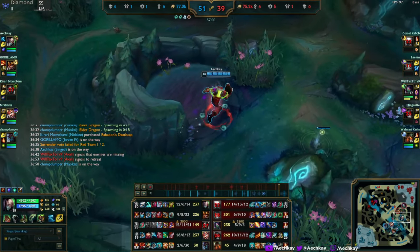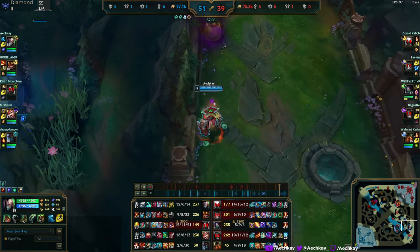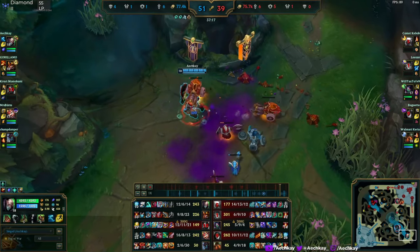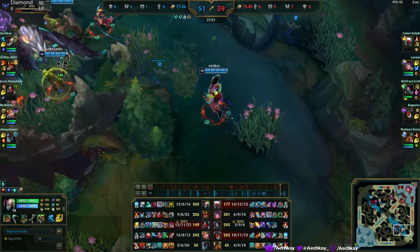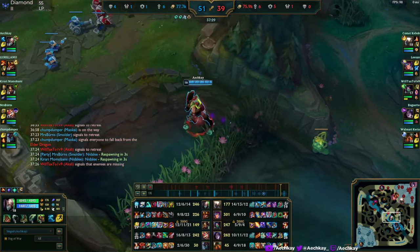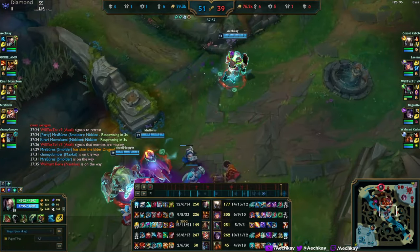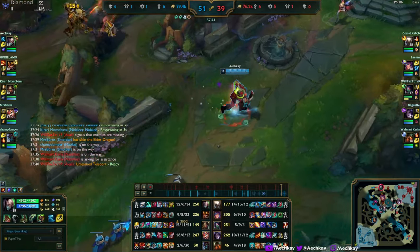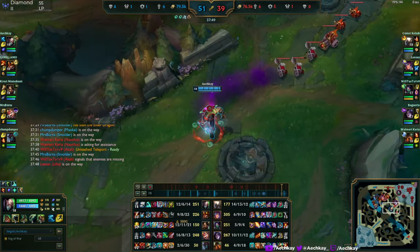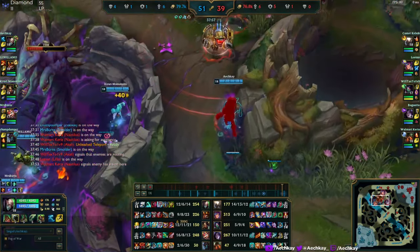Normally I would go Rylai's but I sold it earlier because we lost a fight and slows aren't doing a whole lot. If I slow Lilia she still has hella speed, Kaisa is already going to die if I flip her and she has bursts of speed, a dash, flash, invis. Akali has dashes. Pantheon just kind of needs to die. I diagnosed that the proper final item was probably something tankier — I was going to go Runic Bulwark, the magic resist shield, because I was taking a lot of magic damage.